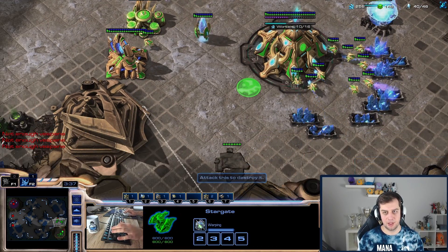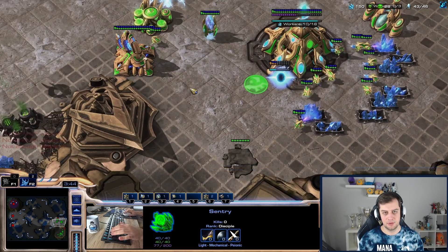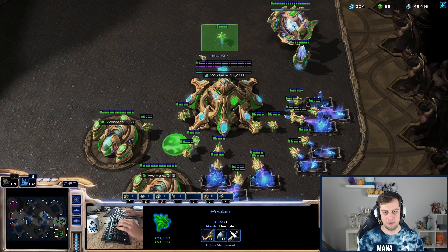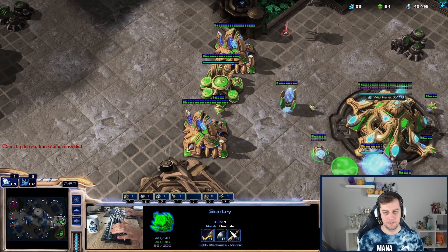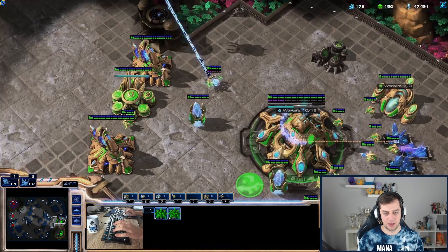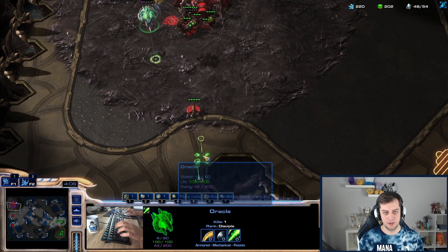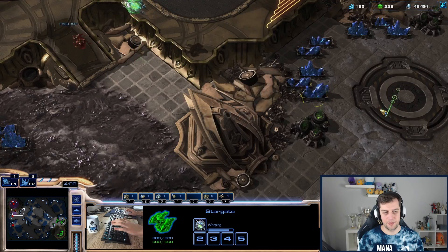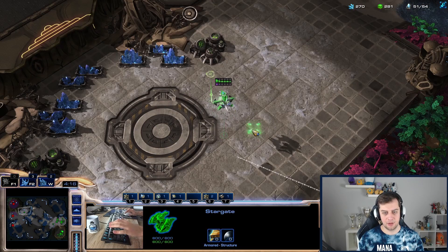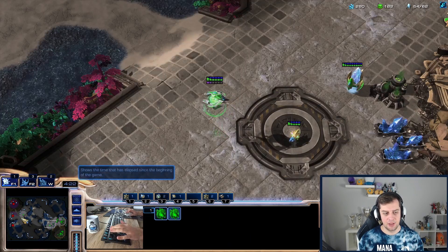I want to start another Oracle — double Oracle then. We have a lot of gas, let's think about the third base. I'd like to have a Forge as well in case he throws something aggressive. I'm very hesitant about Chronoboosting probes now because I haven't seen anything — just drones. Okay, yes, it is indeed only drones. The second Oracle will help me a lot. Maybe even mass Oracles would be the play. Let's start the third base with a cannon.